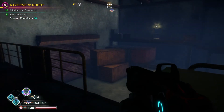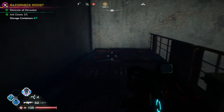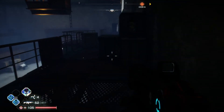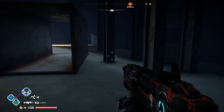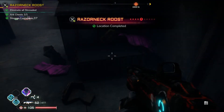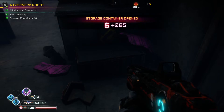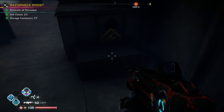The last one is in this location too. Head on down and you'll eventually find it — it's really well hidden but it is just down there. And that is all 7 storage containers and the arc chest location here in Razorneck Roost.